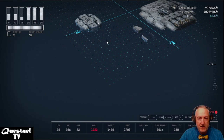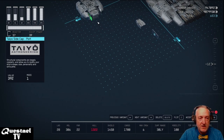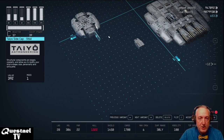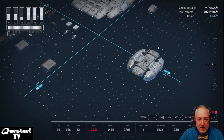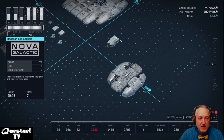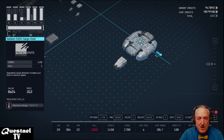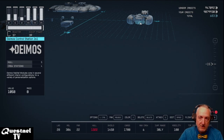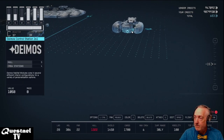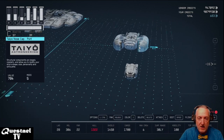If you want to continue with the cowling, place the Tayo Side Caps on either side of the aft portion of that hab. We're going to take the Magellan C1X cockpit and place it underneath the Deimos Hull — it attaches to the hab underneath. Hit G while mousing over the hab attachment point to place the cockpit directly.